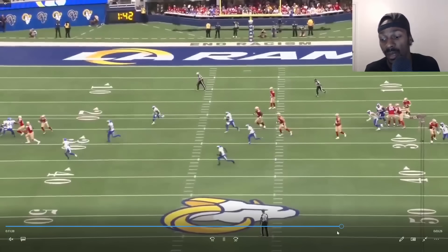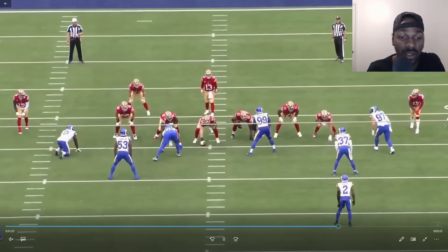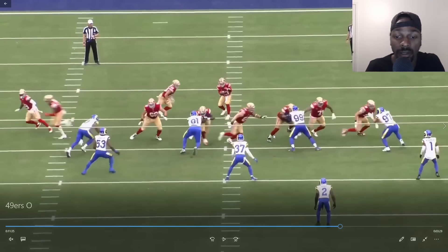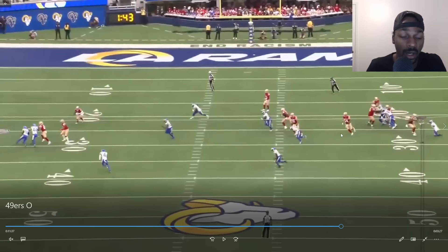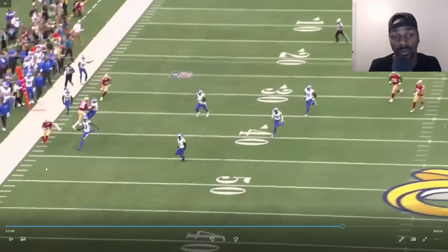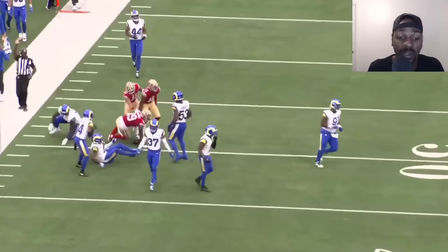You get these linebackers flowing, you get this motion, but watch the offensive line — they're all flowing to the right, to their left. That's going to hold these linebackers because they're flowing this way, and now you pull it out and throw a screen backside. Now all these guys that were flowing the wrong way have to come all the way over here to make this play. We don't have that in the offense — hopefully we will now.